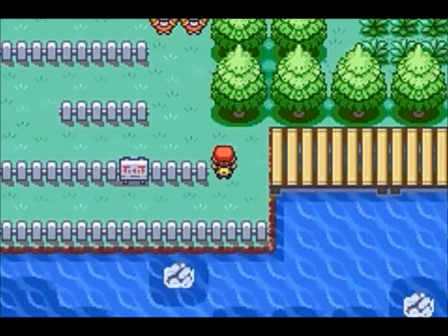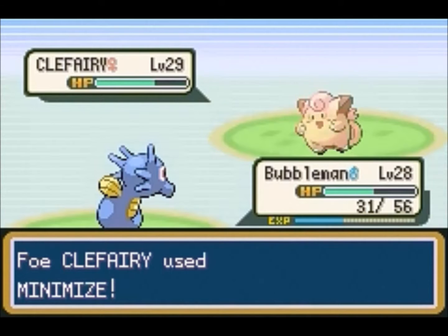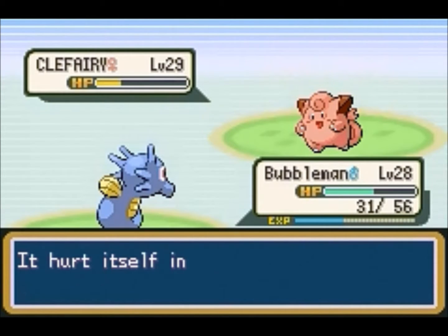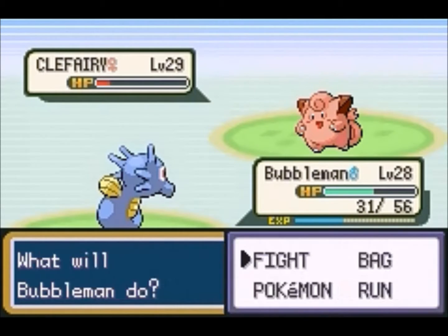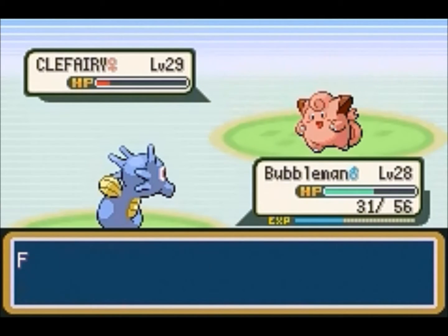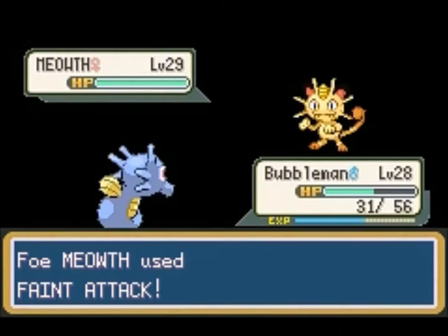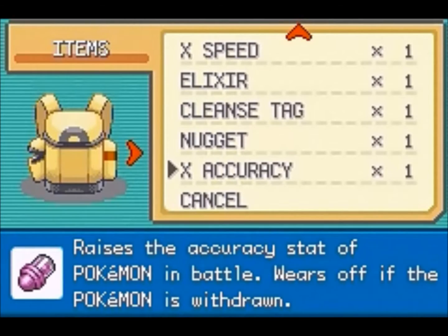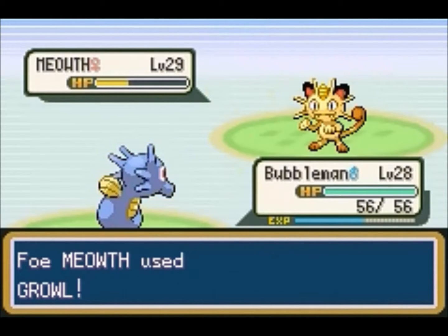I'm just gonna give the Iron to Bongo. There are these two girls right here and you can't pass through, so you have to go the long way around and fight some other trainers. She has a Clefairy which can — actually it does no damage against us, which is good. It keeps using Follow Me, which is dumb because it's a single battle — there is no other target. Follow Me makes you only able to attack that Pokemon, so in double battles it's really useful.